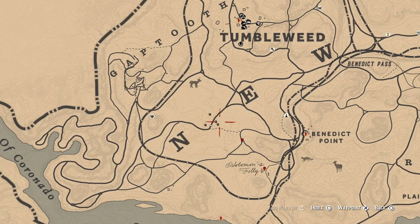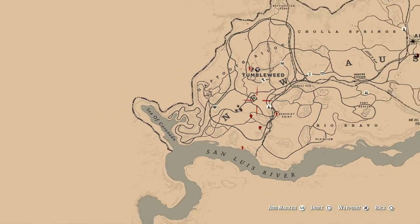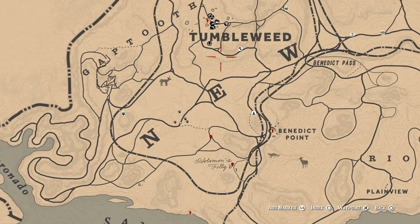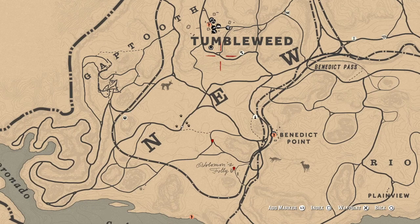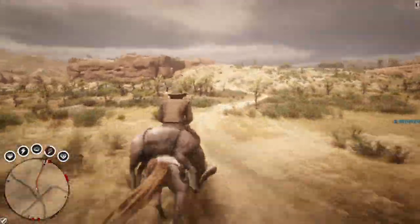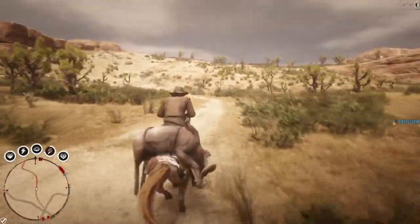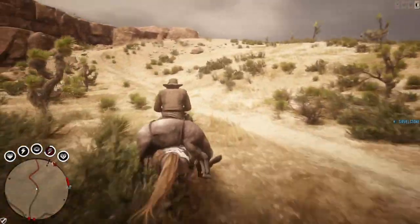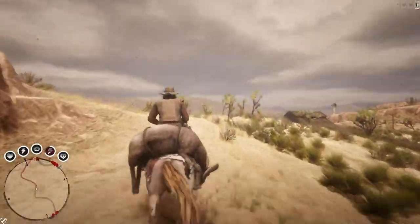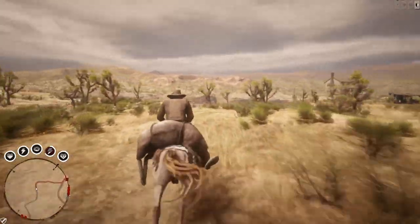You can find pronghorns and bighorn rams between the N and E of New Austin. Basically you have to patrol the area from Tumbleweed to the south and you will be able to find pronghorns or bighorn rams for the daily challenges. I hope you found this video helpful — if you are new to my channel please subscribe, and good luck with your daily challenges. In my opinion the best location is by the Aurora Basin, which I showed in the middle of this clip. That's it for now, see you later.